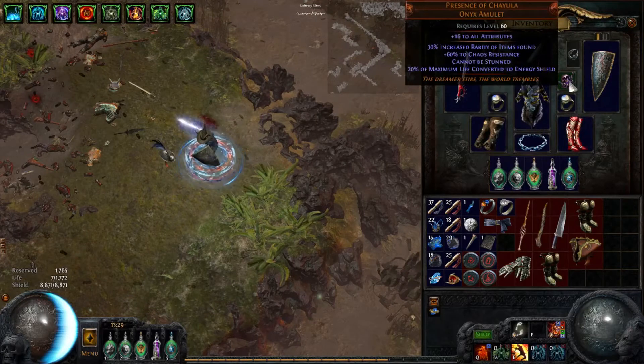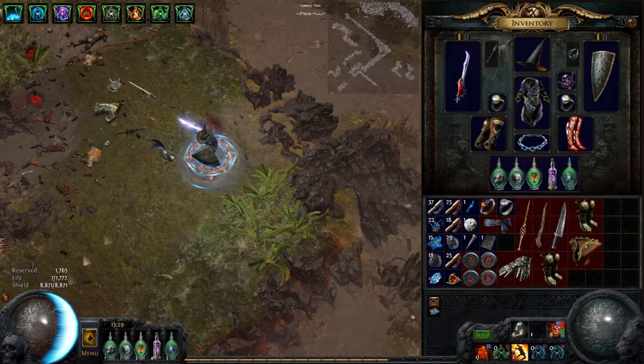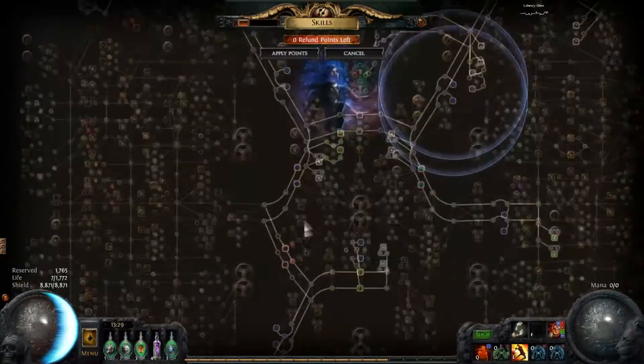I prefer 100% stun immune, and Presence just gives you a ton of ES, because it's 20% of your life gets converted to ES. Seeing as you're not using life for anything except for reserving percentage auras, it's worth having. Gives you about 1000-2000 ES, I think.